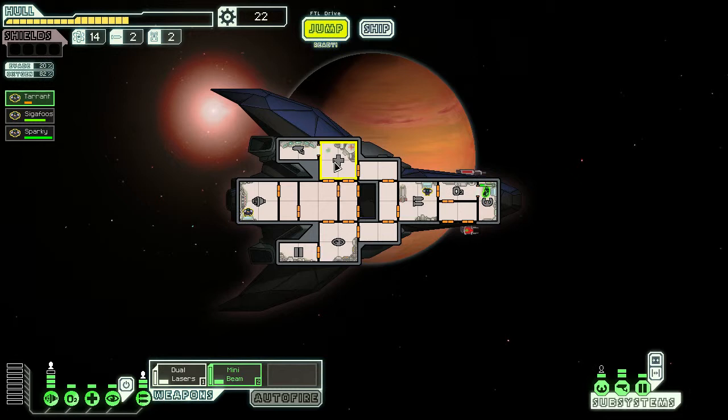It's not much better than their offer, but I do like the extra scrap. Tarrant, you are quite injured — why don't you heal yourself up. One of the real things we need to do here is get a better weapon. The mini beam is cute and fun but doesn't do much, and the dual laser is not nearly as good as the burst laser that the Kestrel comes with.